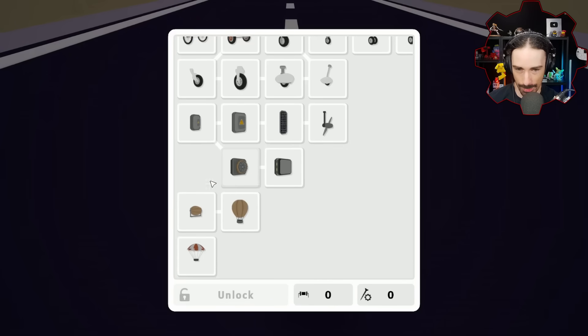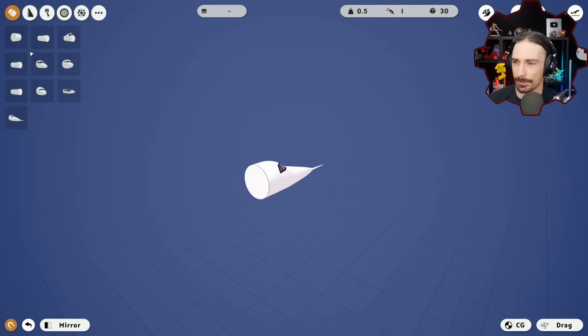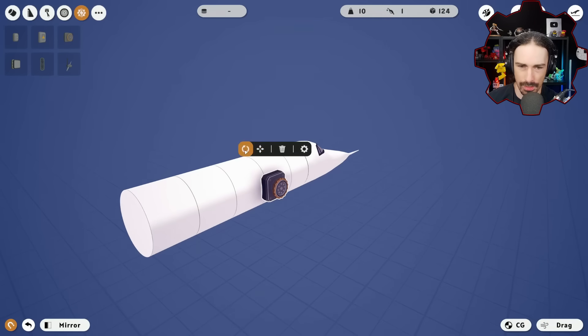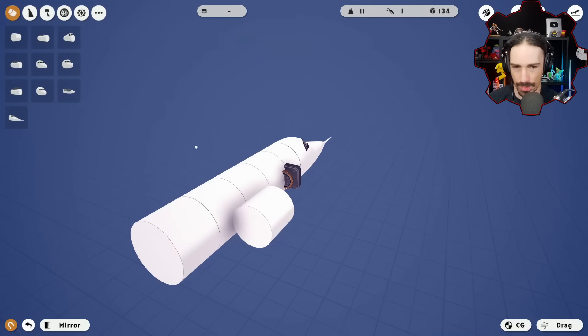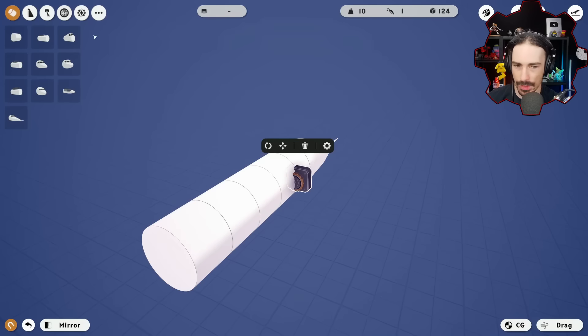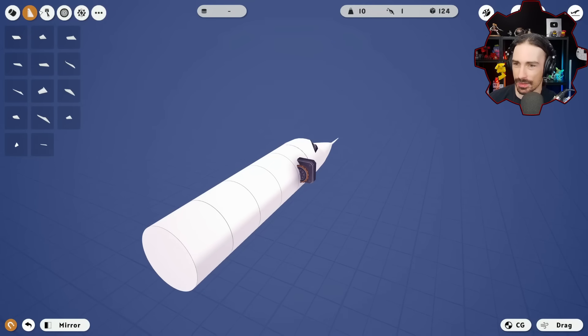I'm not sure if an ornithopter is going to work or how the rotation joints are programmed, but let's play around. I'll attach a fuselage and see what a rotation joint looks like. The settings show rotate left and rotate right, so it'd have to be a manually controlled ornithopter — and you can't use mouse click inputs.